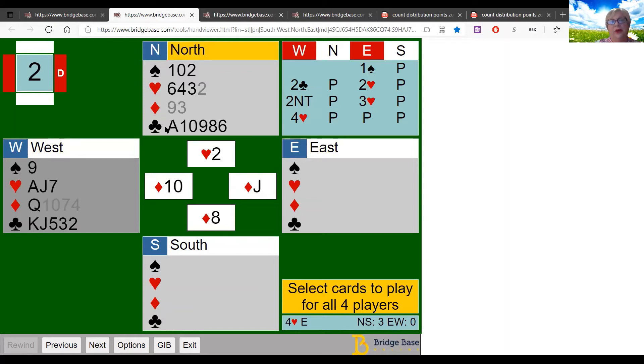Should you cash your ace of clubs for the setting trick? Think about how many clubs declarer has. Declarer opened a spade — most likely five. He bid hearts twice — at least five hearts. So: five hearts, five spades, and he followed to three diamonds. That's thirteen cards — he does not have any clubs. If you cash the ace of clubs, he's going to ruff it, and might get a useful pitch on the king of clubs. Best not to touch clubs.